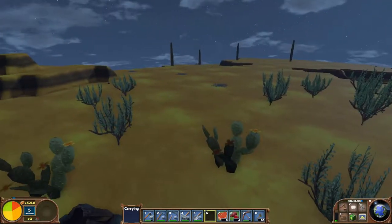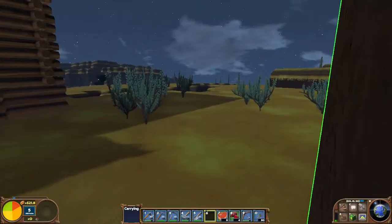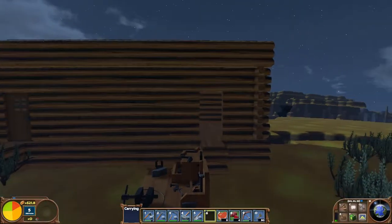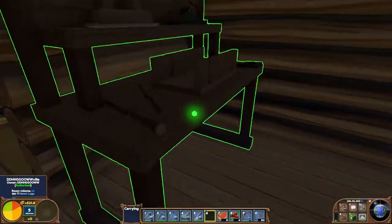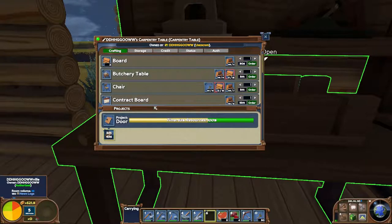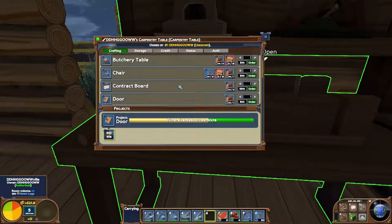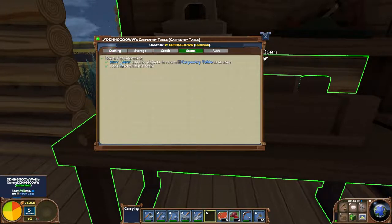Welcome back to Eco, this is episode 2. I've finished my house, finished the shack and put the carpentry table inside, and I'm just building a door for it. If we look at the status, it needs 25 meters - this is a 48 meter room, fair enough.